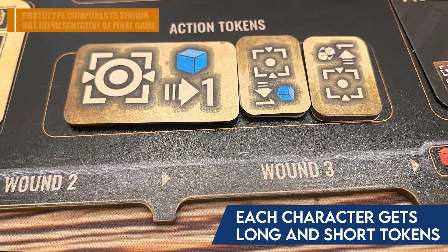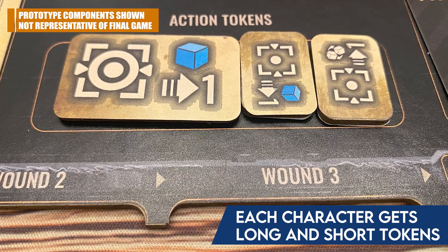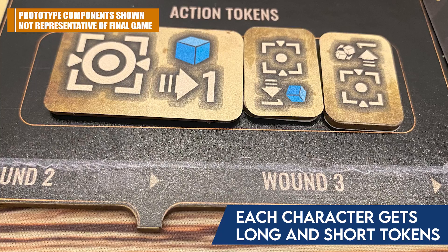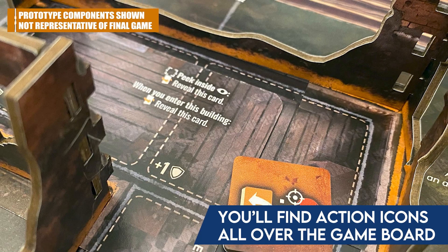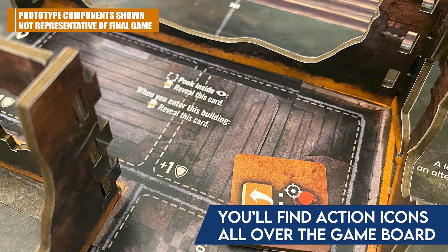You have three action tokens in front of you: what's called a long action token and two short action tokens. Everywhere you look you're going to see those symbols — a long action symbol, a short action symbol, a free action symbol which you don't need to use a token for, and sometimes instant action symbols that happen automatically. Wherever you see these action symbols, it's showing you that you can take an action. A lot of that comes from your player board, which is called a PDA, and all the different cards on it, but it can expand out from there.